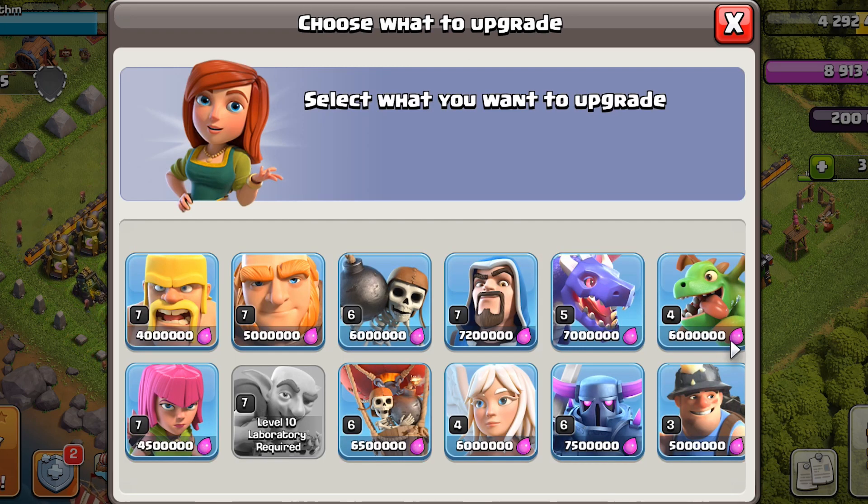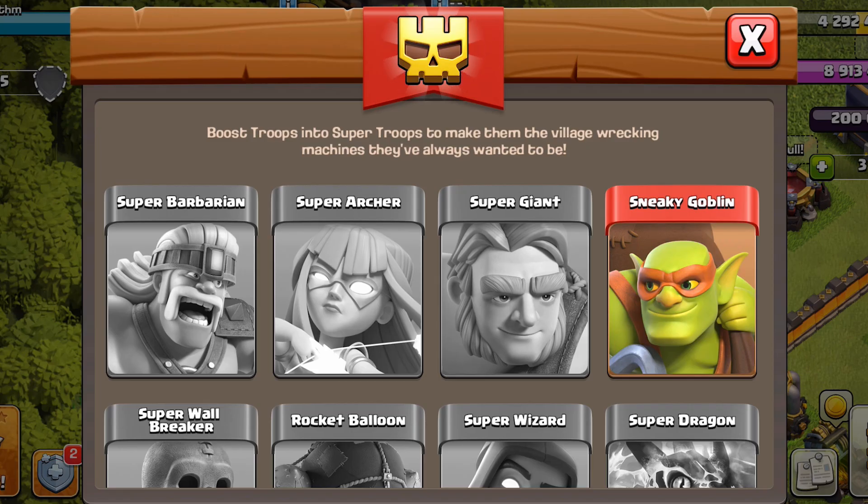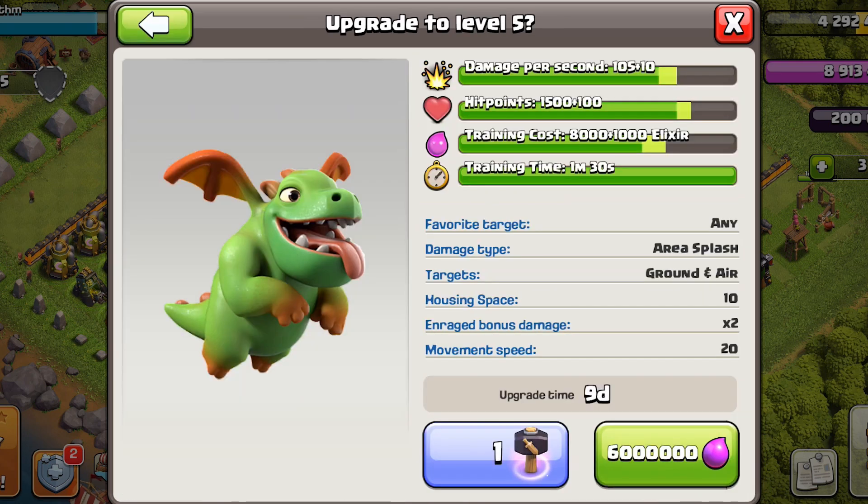After that, upgrade the barbarians followed by archers. This will not only give us access to super barbarians and super archers, but will also help with the summoning ability of the heroes.